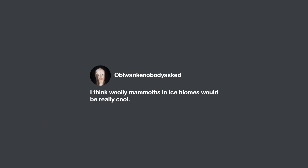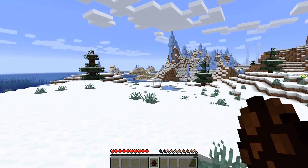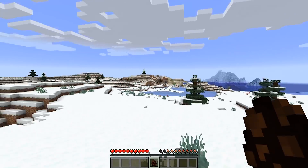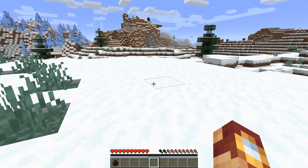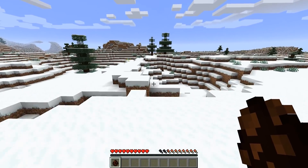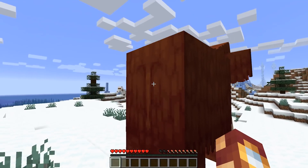Obi-Wan could nobody ask — I love the name — thinks woolly mammoths in ice biomes would be really cool. That is not a bad idea at all. The ice plains and the ice spike biomes are very lonely and very barren, but they don't have to be. We can add more mobs to bring more life to these biomes. Sure, we've got polar bears, but what about a woolly mammoth?